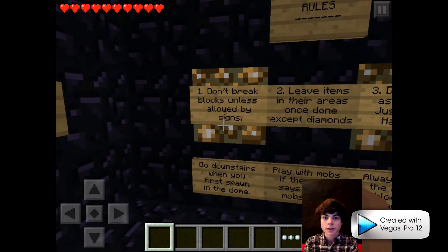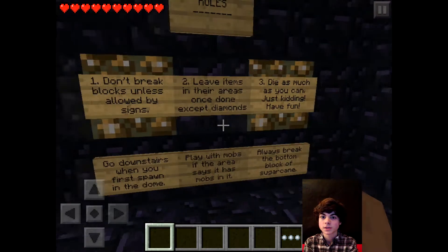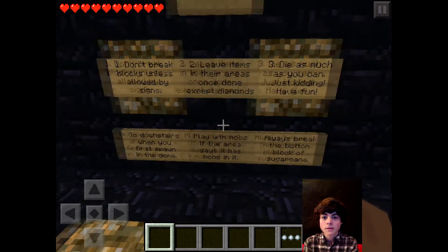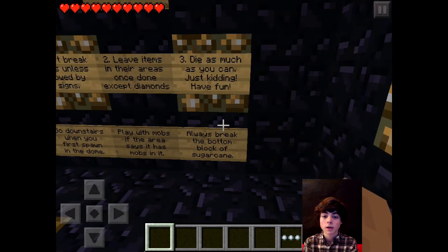Rules again: don't break any blocks unless allowed by signs. Leave items in their areas once done, except diamonds. Have fun. Go downstairs when you first spawn in the dome. Play with mobs if the area says it has mobs in it. Always break the bottom block of sugar cane.